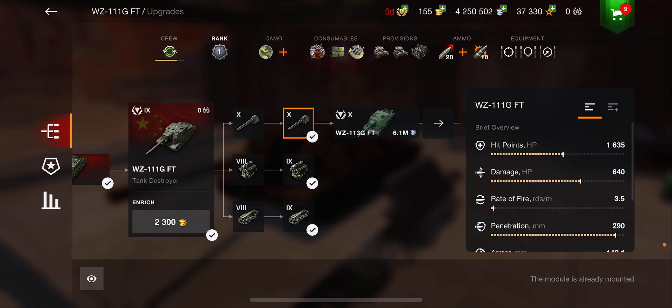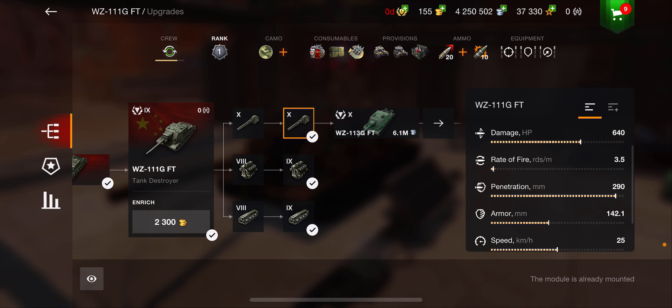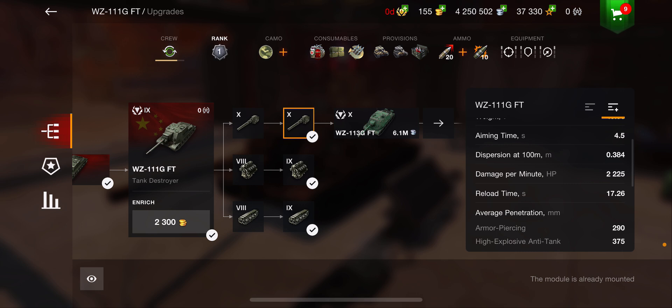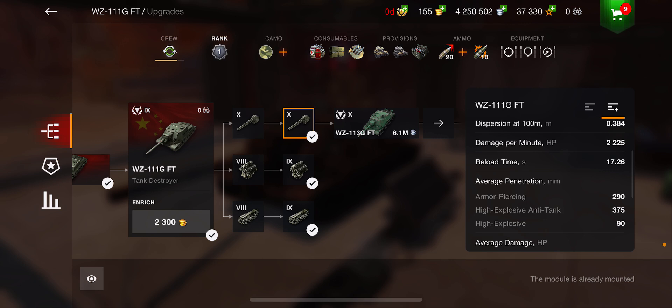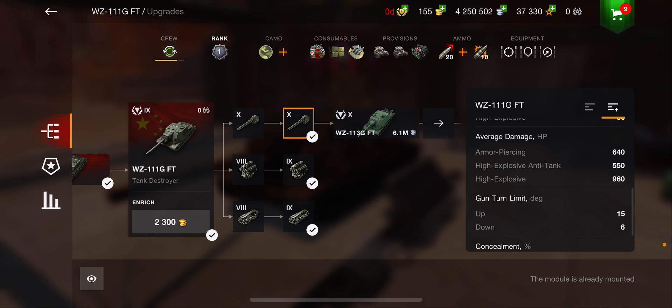Per shot, 640 damage - that's a lot. 290 millimeters of penetration. Everything else stays the same, but compared to the previous gun it's 460, so that's a 200 damage increase on average. Reload time is 17 seconds, which is long. Armor piercing is 640, HEAT or gold is 550, and high explosive is 960 damage.